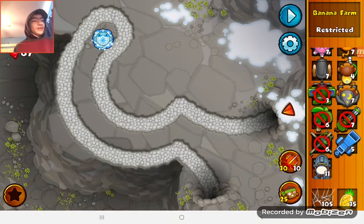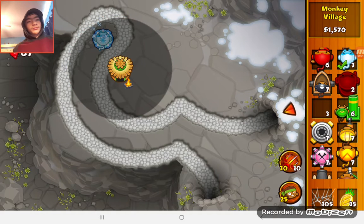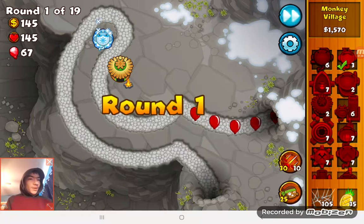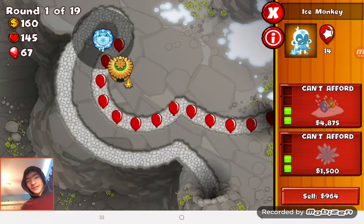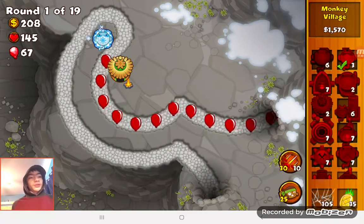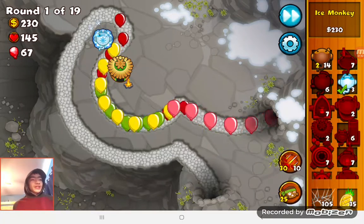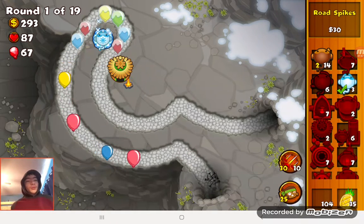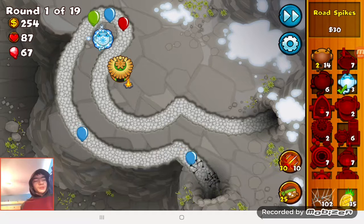We don't have Banana Farms because we're in the mountains, but we do have Monkey Villages, so I'm just going to place that down. Here they come — this is going to be difficult because it's ceramics. Ceramics are extremely powerful and I'm not sure if we're going to win. We only have four Ice Monkeys. We're also able to use Road Spikes and Pineapples as power-ups.